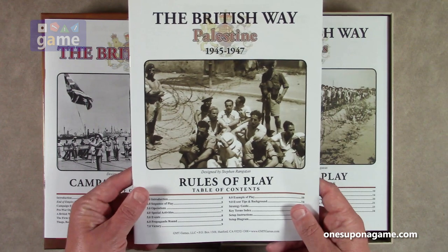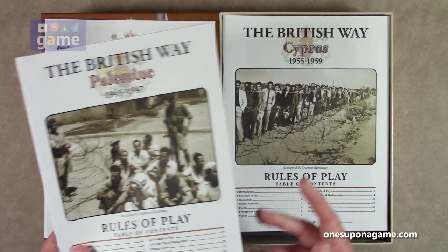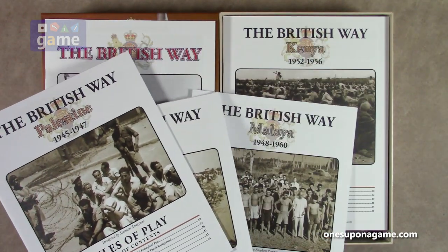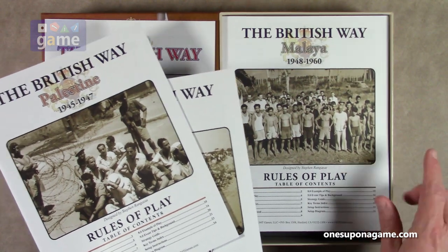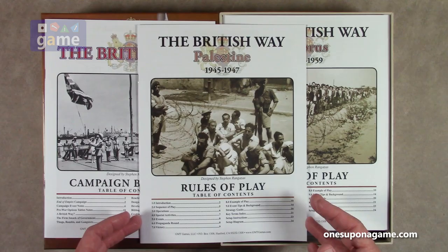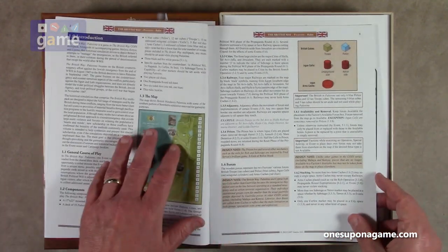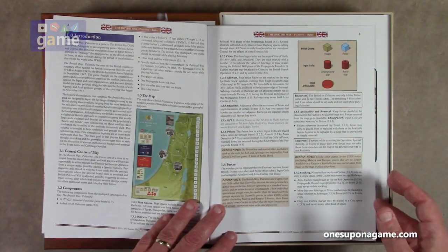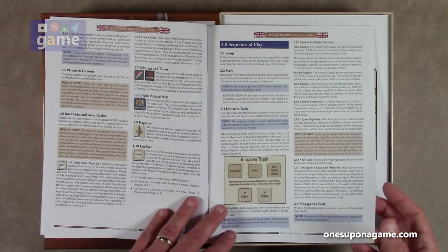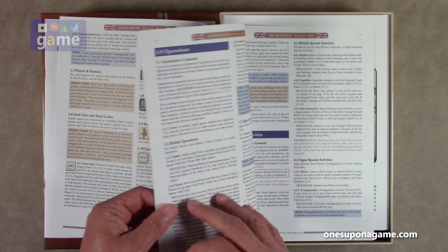Then we have the rules of play for each scenario: Palestine, Cyprus, Malaya, and Kenya. So you've got a rule book for each individual game, which also has its own individual mounted board. Each one shows you what the map's going to look like, the different cubes you're going to use. There's some sharing of cubes, so you're going to end up with four different games, each with its own sequence of play and rule sets.